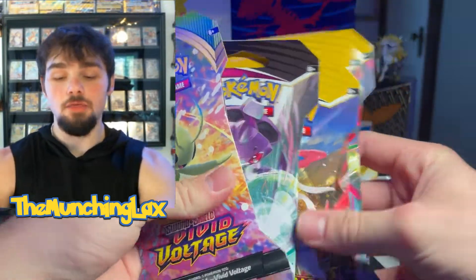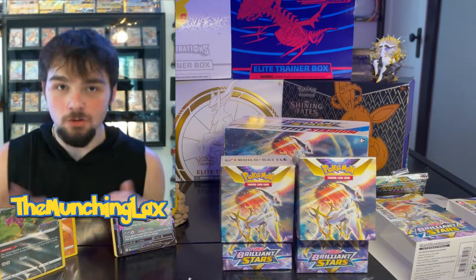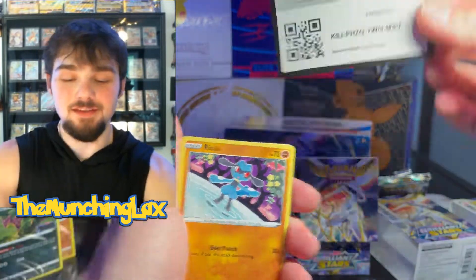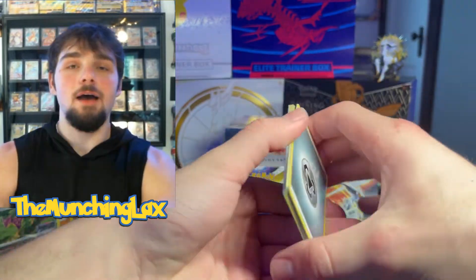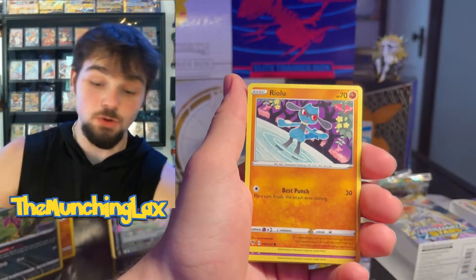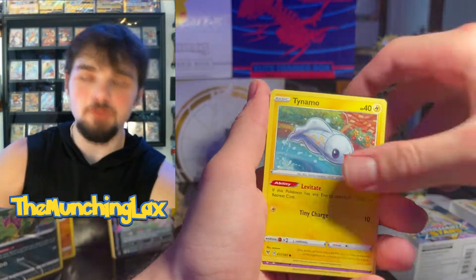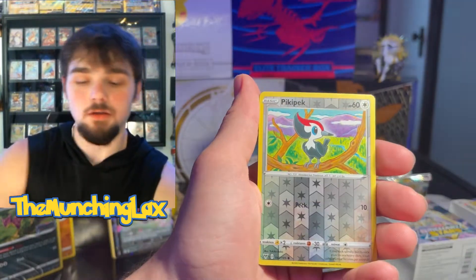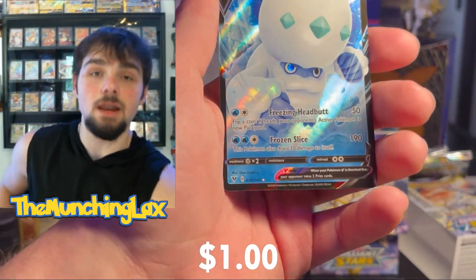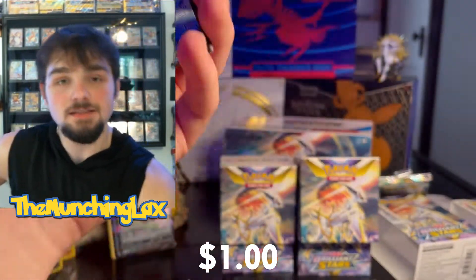Way worse than I thought. But we got three Evolving Skies packs, a Fusion Strike, and a Vivid Voltage. I am not going out like that. We are not losers. Right now I'm feeling very defeated. These are coming from my sealed collection. I just want something good. We got a Clefairy — this is a Vivid Voltage pack. Let's see if we can get lucky. We got a Galarian Darmanitan V! Let's go, baby! One pack and we're already a third of the way to what we got.